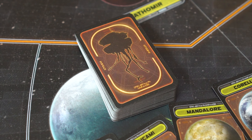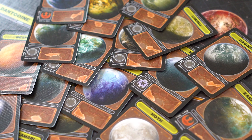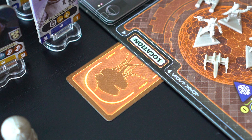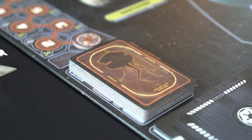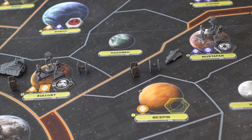Now, the Rebel player takes the probe cards and removes all systems that contain Imperial units. From the remaining probe cards, the Rebel Alliance chooses one card and places it face down under the Rebel base location space. The rest of the cards can be shuffled and placed onto the probe decks based on the game board. In the first game, the Rebel player should choose a system not adjacent to any Imperial units.